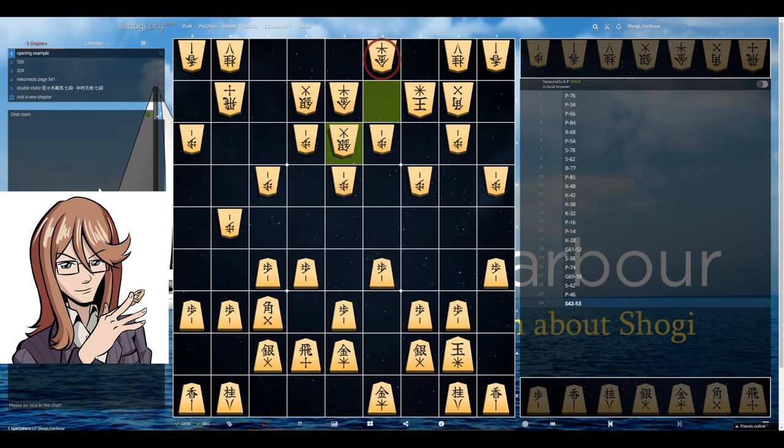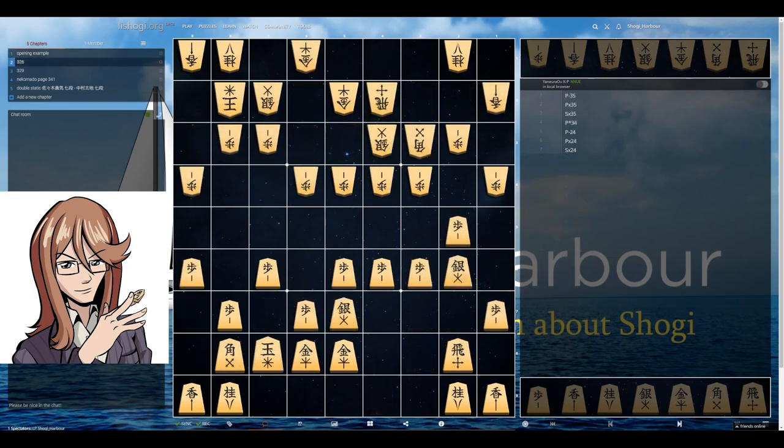We're going to look at two examples. One will be the swinging rook versus static rook, the other one will be double static rook. In this first example, we have a variation of both castle. The other side has a mino shape. This is a 4-5 rook, this is static rook. Our silver is in front of our rook — this is called climbing silver — and this climbing silver wants to climb higher. We talked about how the silver on the fifth row exerts more pressure on the enemy pieces than the silver on the fourth row. So we're going to push this pawn and start our attack with a pawn push — it's a proverb: start the attack with a pawn sacrifice. If the enemy is nice enough to retake it, we are able to advance our silver to that fifth row.